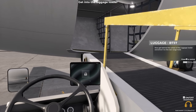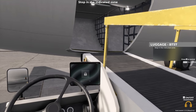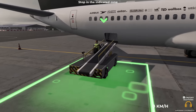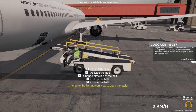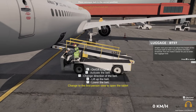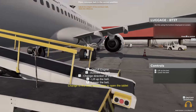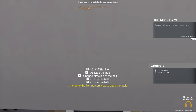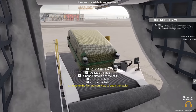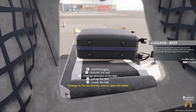Get behind the wheel of the luggage loader and drive it to the rear cargo hold. Stop in the indicated zone. Now your task is to adjust the height of the conveyor belt so that it is just below the door threshold — this will make it easier for you to enter the luggage hold. Then carefully drive up to the luggage hold. The lip of the conveyor belt only needs to be just near the lower edge of the hold door.